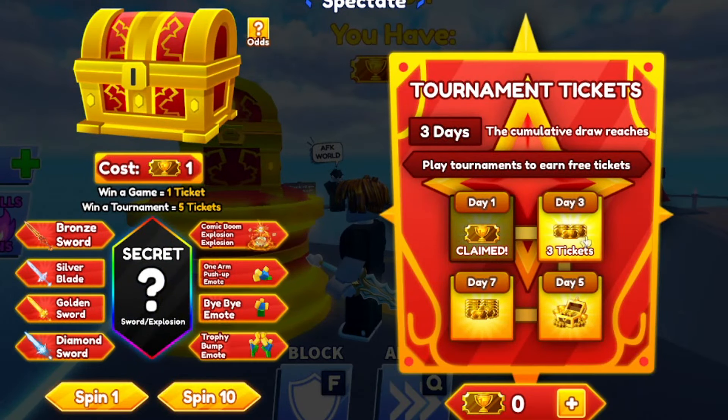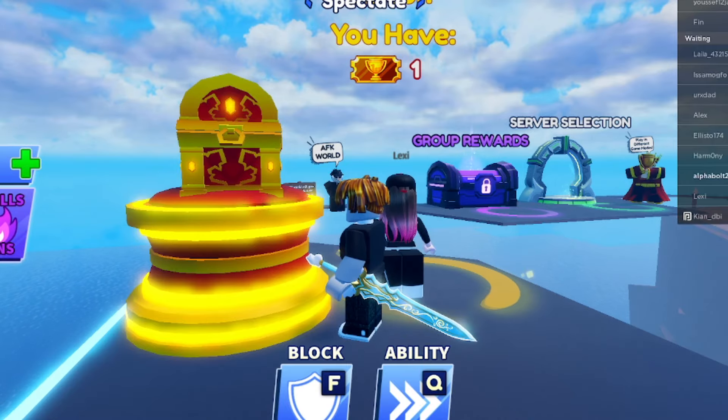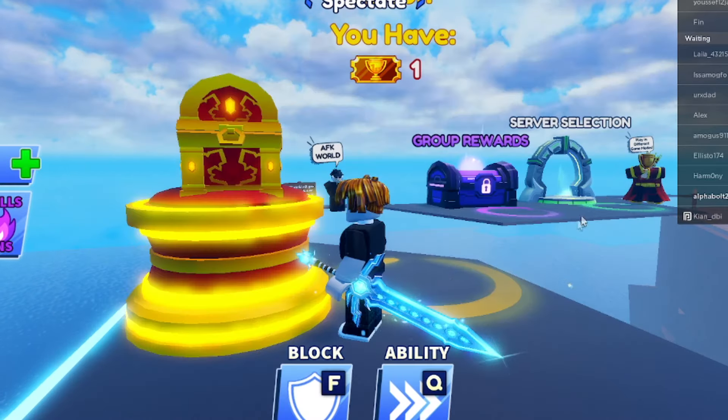Do we have any tournament tickets? We've got day three claimed, so we have three tickets right now — let's go ahead for a spin and hopefully get a cool sword. We got a golden sword, that's actually pretty cool! And then — wow — a diamond sword too! I just got two swords from that spin. Let me go over to my skins and swords — golden sword and diamond sword. The diamond sword is actually the coolest one.